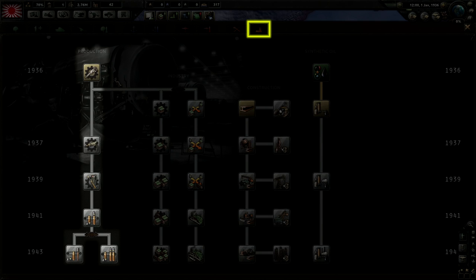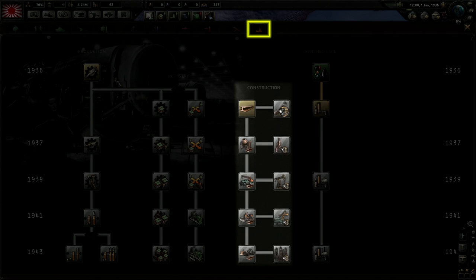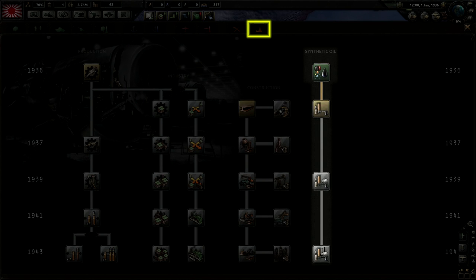The final tab in the list is the industrial tab. The first column here directly improves the production efficiency of your military factories, allowing you to produce more tanks, planes, and other equipment. These two columns provide an exclusive choice. The leftmost column represents concentrated industry and gives you the best raw output from your military factories. The right column represents dispersed industry, which provides a smaller bonus to raw output, but also provides more flexibility in your production lines and protects your industry against enemy strategic bombers. The construction line improves your civilian factories, which build and repair your infrastructure, air bases, fortifications, as well as your military factories. The final column unlocks and improves synthetic plants, which provide oil and rubber at the cost of using up one of your factory slots.